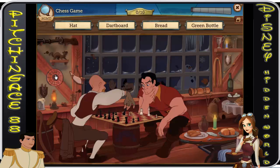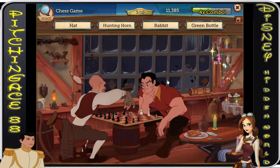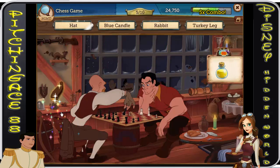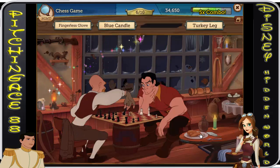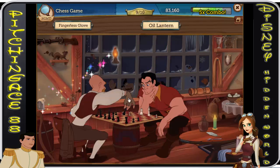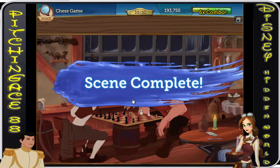So we got this: bread, green bottle, hunting horn, a hat, rabbit, turkey leg, oil lantern, candles, and fingerless glove. It doesn't look like we have Maurice — we're going to have to play this one again.